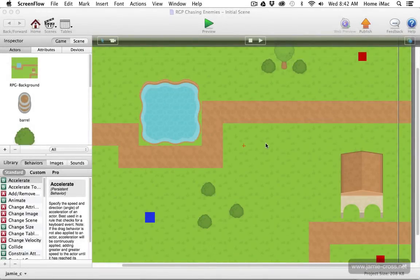Hey everybody, this is Jamie and what I'm going to do in this tutorial is show you how to make some semi-intelligent enemies that chase your player in an RPG style game. What I have here is an RPG style top-down background with a blue square for the player and two red squares for the enemy.